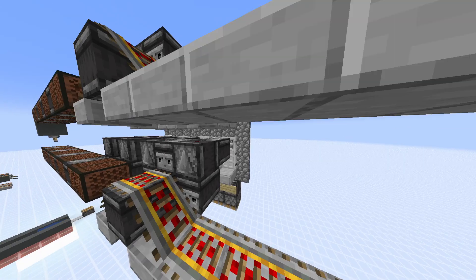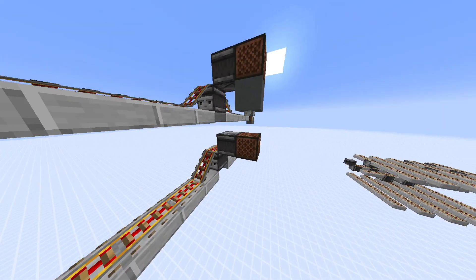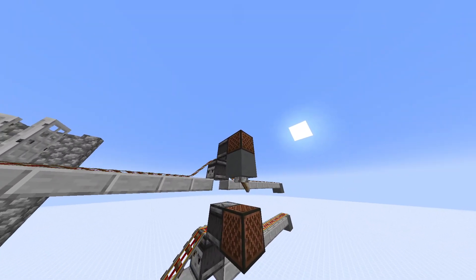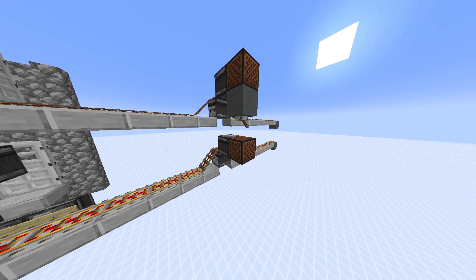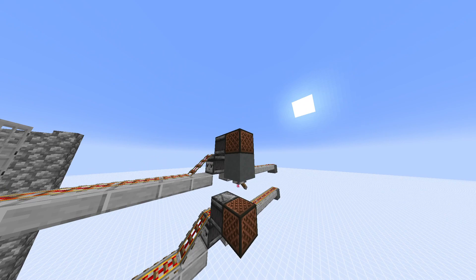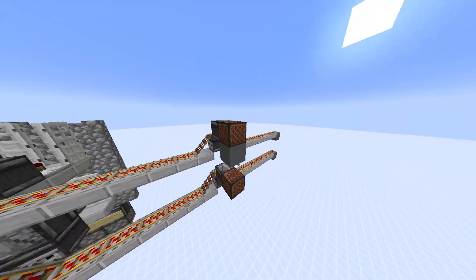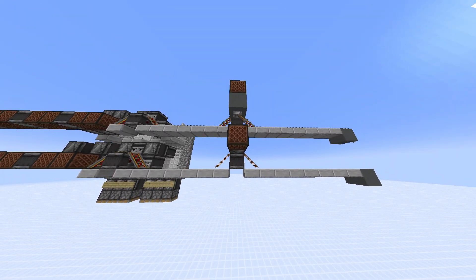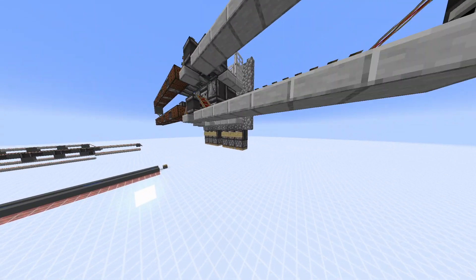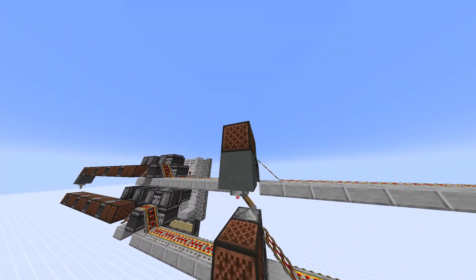Let me demonstrate that this is actually working. Let's try number 1 — this is basically the smallest digit, this is the higher one. Basically, as you would read a paper from left to right, this is the leftmost and this is the rightmost. So let's try 0,1. As you can see, number 1 activated, none other activated. Now let's try 1,0, which is number 2.